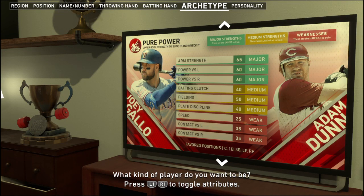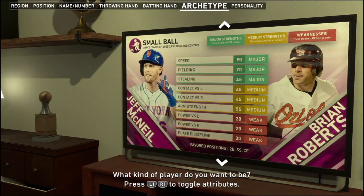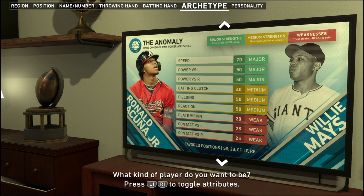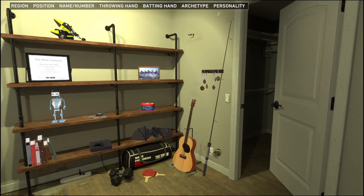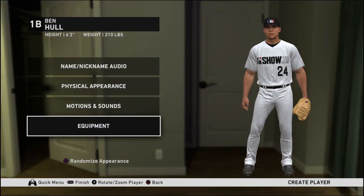What's up guys, welcome to episode one of Road to the Show. I decided to make a first baseman — I made him a switch hitter. I'm currently between Pure Power and the Anomaly. I'm thinking of going with this one because speed and power is nice, and I won't really need arm strength since I'll be a first baseman. The only bummer is my contact is pretty weak. For personality, I'll go with Captain, Heart and Soul, and Maverick.